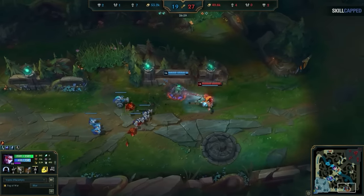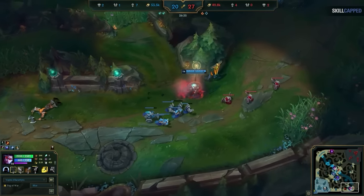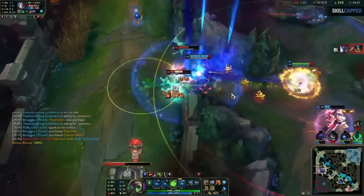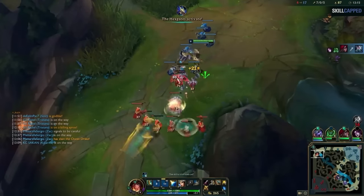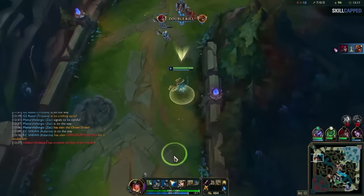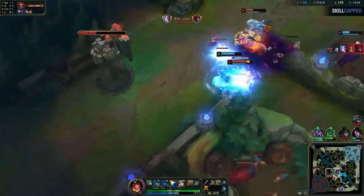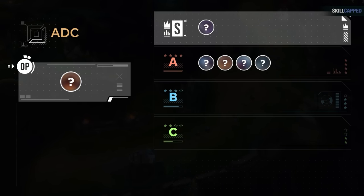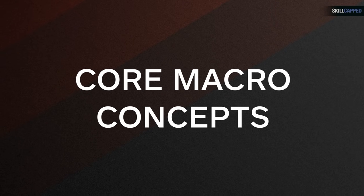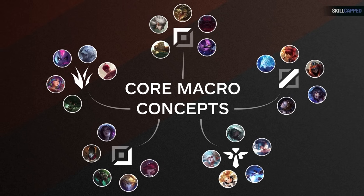So which champion will we be using? Will it be Vayne tumbling in side lanes to 1v9? No, far too much mechanical skill. Or maybe Twitch roaming around picking up free kills? No, too much decision making and map awareness. Spoiler alert—it's none other than Sivir, the queen of waveclear. In this guide, we'll walk through every phase of the game step by step. There are many other champions that can adopt this playstyle, which is why at the end we have a tier list. There are also core macro concepts throughout that can be applied to any role or champion.